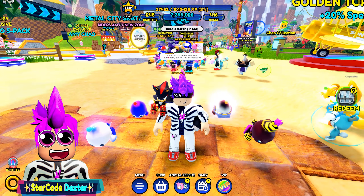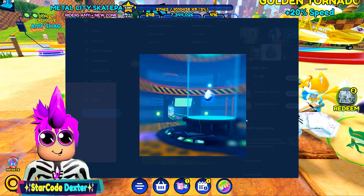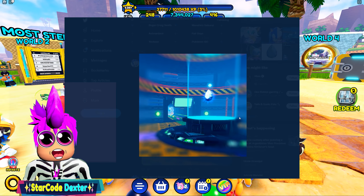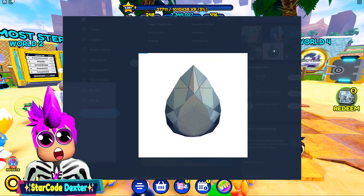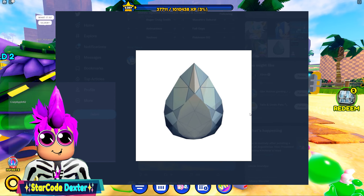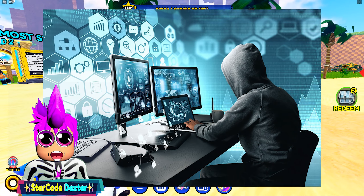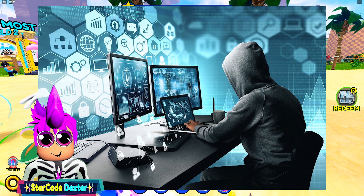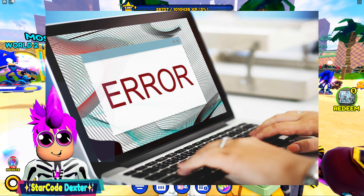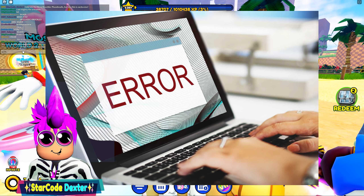Something happened recently and it's a pretty big deal to the Sonic Speed Simulator community. We all love these leaks we get in the middle of the week that give us a sneak preview of what to expect in the upcoming update. Unfortunately, the software that everyone was using to dig into the developer's inventory to see new textures and models for the upcoming update — well, the software no longer works. They stopped updating it, which pretty much means we're not going to be able to get any more leaks this way.